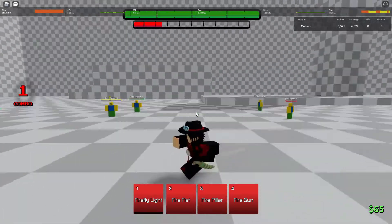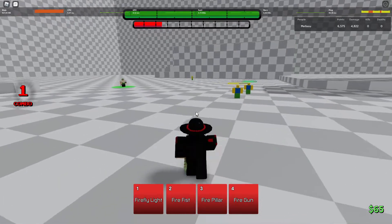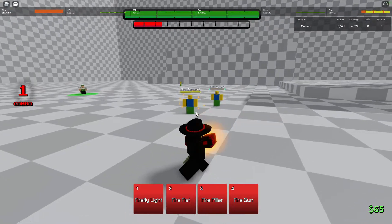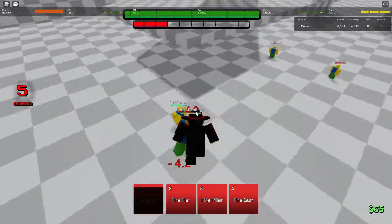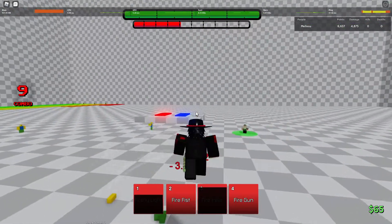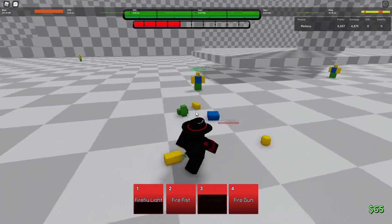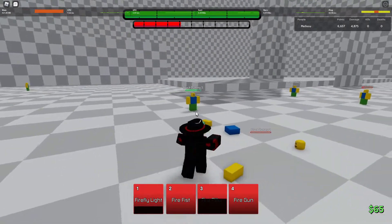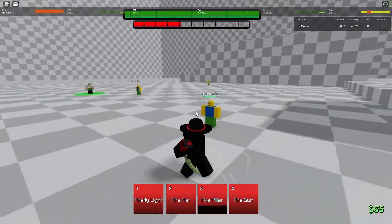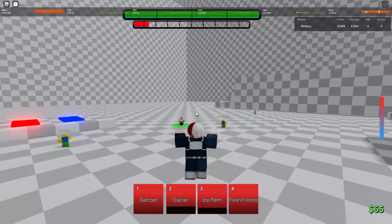You either take the 17 damage from the guard break, or you block and get guard broken and take a full combo — and you have to decide in like a split second. Or you can use a long range move to cancel it, but most likely you won't be canceling it. I barely get canceled with it, so that's why I think it's one of the top guard breaks — you can Firefly Light and back up if you need to, and the guard break will still hit them.